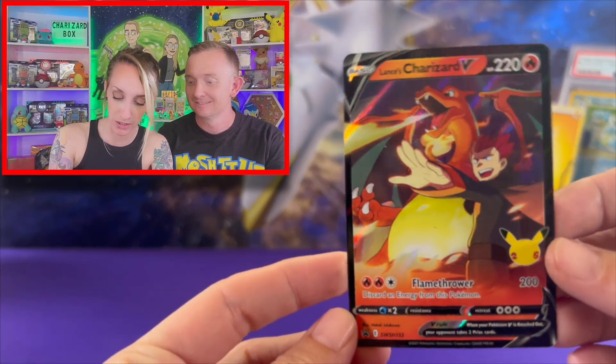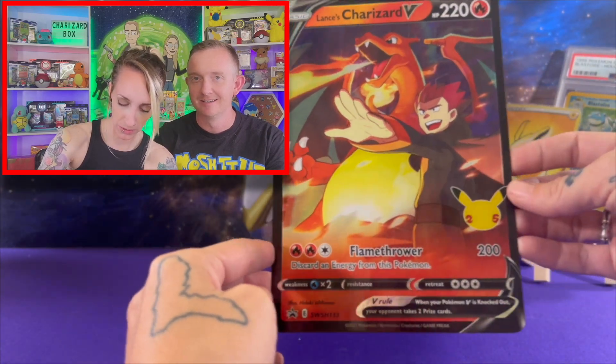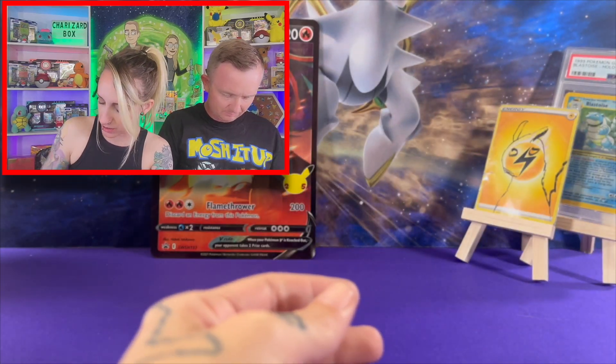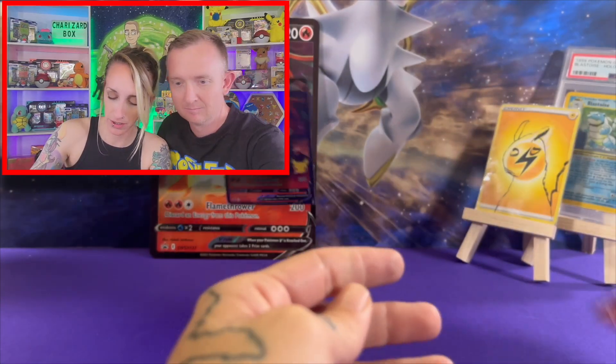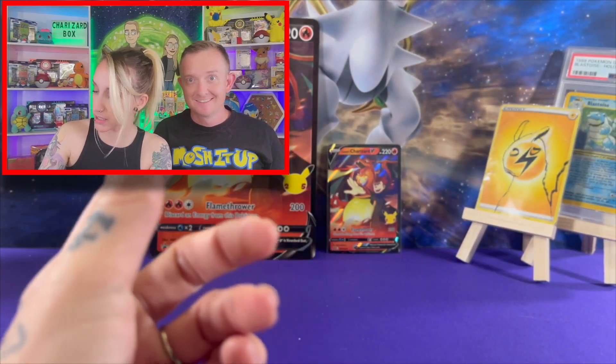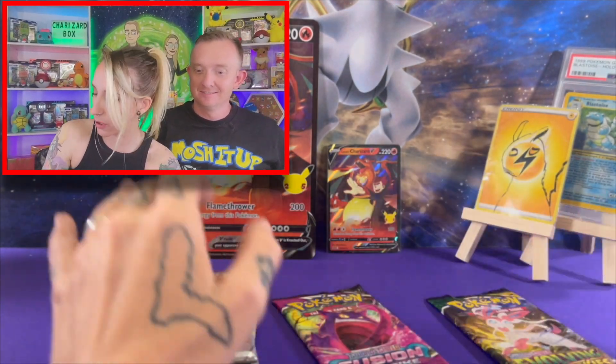I'm going to get both of my boxes opened up and get all the packs pulled out. What comes in these specialty boxes is a Charizard V promo — Lance's Charizard V promo — and then you got your Jumbo card. Love some Jumbo cards. Four packs of Celebrations, a Fusion Strike, and an Evolving Skies, which is pretty awesome. Since I'm opening two, we are going to double all that up.